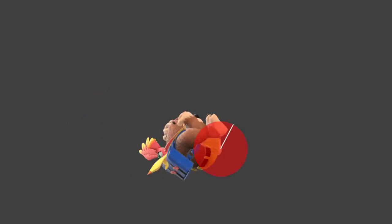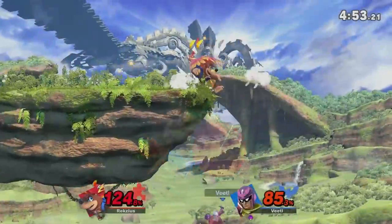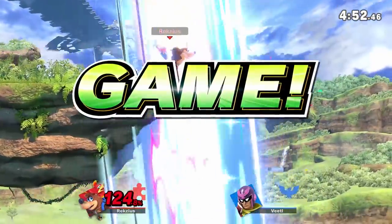Then there is Dash Attack, which is very simple. It only has one hitbox, and it is just about what you would expect in terms of size. The move deals 12%, but about halfway through the move it gets a little weaker, only dealing 8%. The hitbox is slightly offset, but aside from that, I don't really have a lot to say about it.